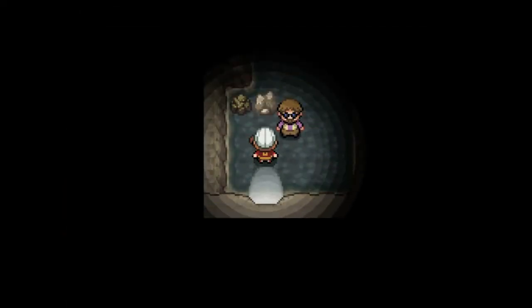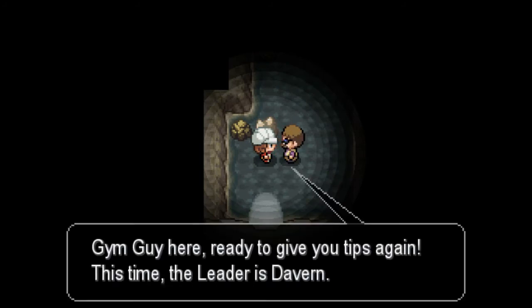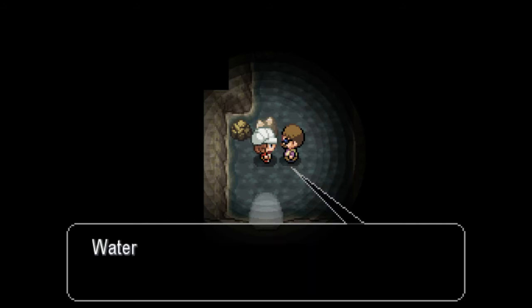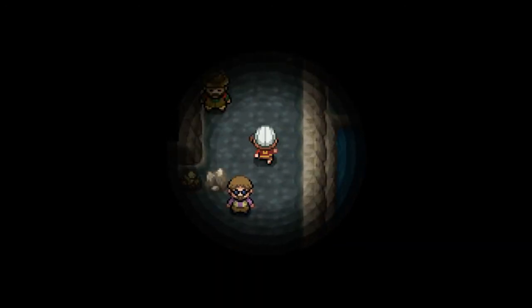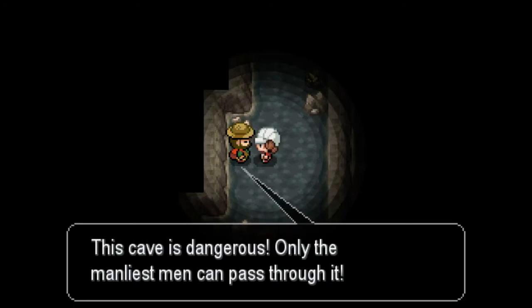The gym is right here. This NPC says the leader is Daburn, he specializes in Pokemon found in caves - that's ground, dark, and poison types. Water, ground, and fighting are all good to take into battle. Thanks for the tips. And there's a hiker saying this cave is dangerous, only the manliest man can pass through it.